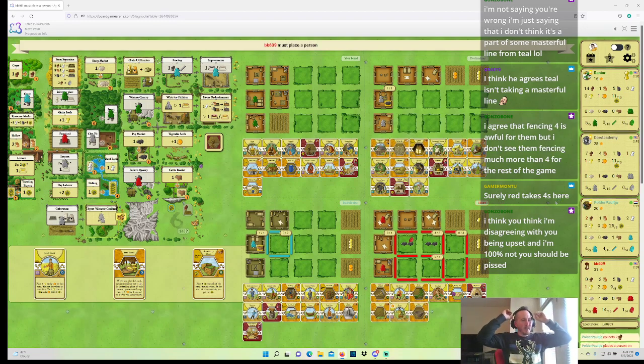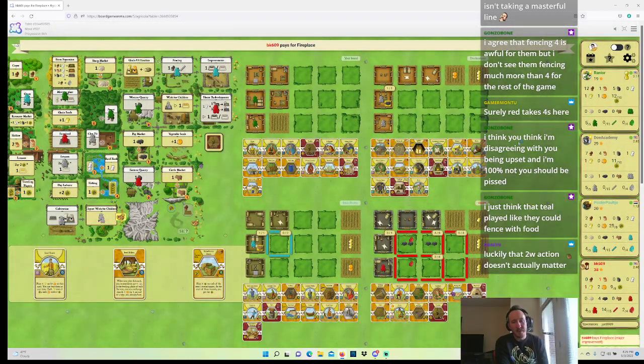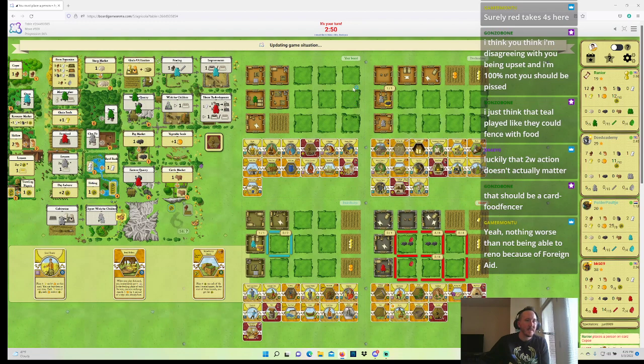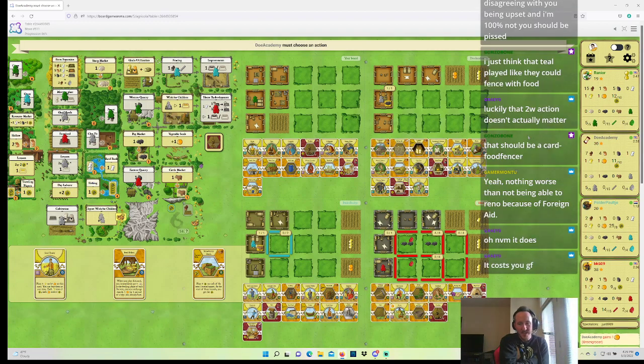Oh my god — Teal, what is this two-wood action? What in the hell?! BK is just renovating this round — that's actually very helpful. Oh my god Teal, what are we doing with two wood? The two-wood action doesn't matter — well actually it totally matters. Strawberry Patch — yeah, it totally matters. I'm just getting hammered. I'm probably not playing Strawberry Patch — it costs me a grain and food.